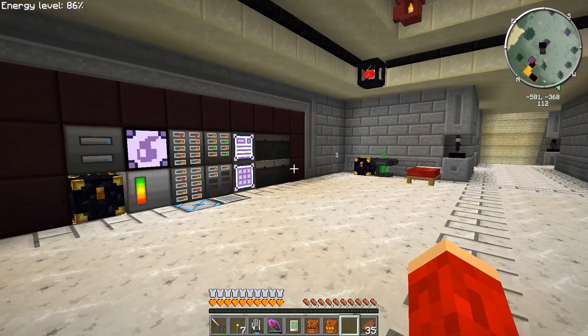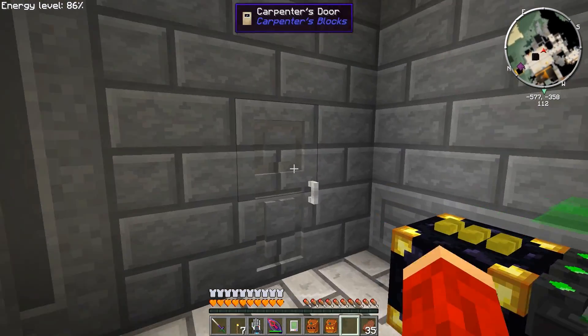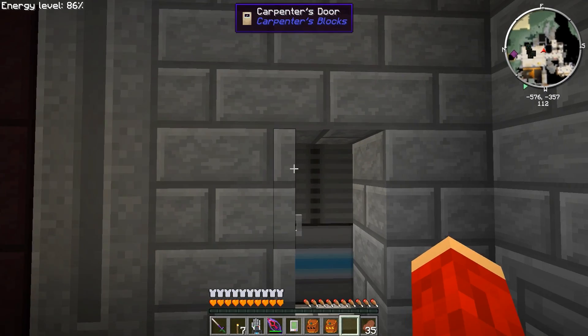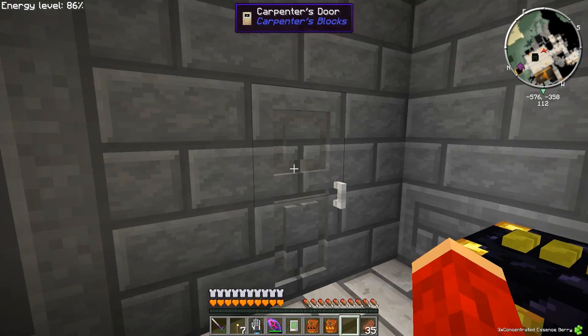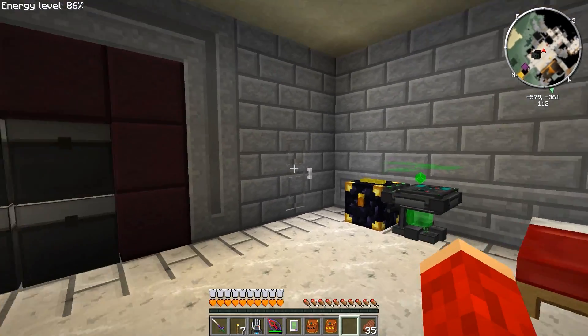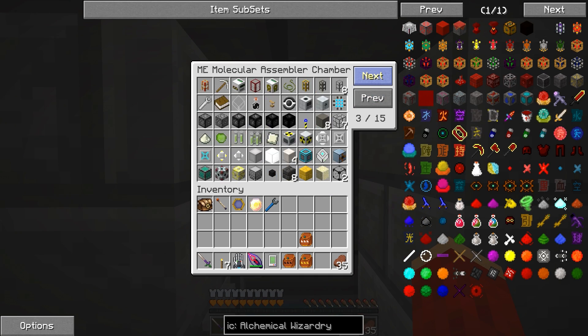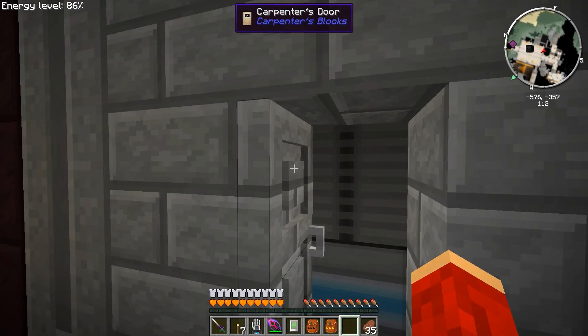I've been working on some stuff here. I moved the ME system back — the Mac back — actually made it bigger and stepped it back one. I'm using the carpenter's door right here to try to blend it in. It almost blends in pretty good, you can see the door handle though. It's a lot bigger — we got 15 pages now and I've got a lot of CPU stuff in there.